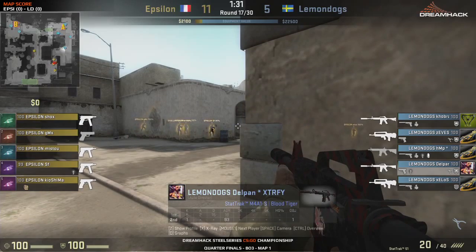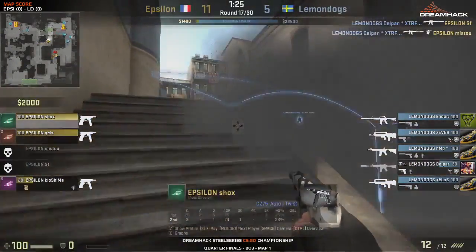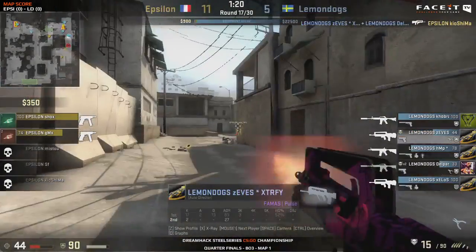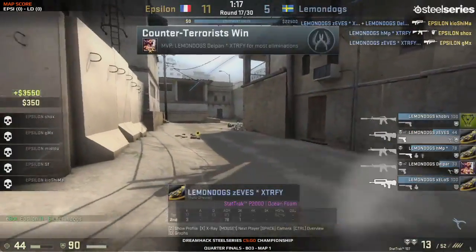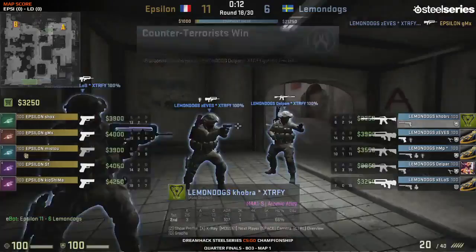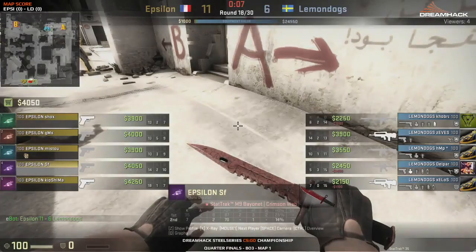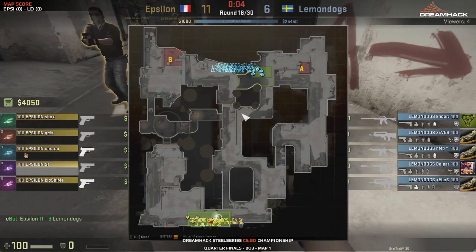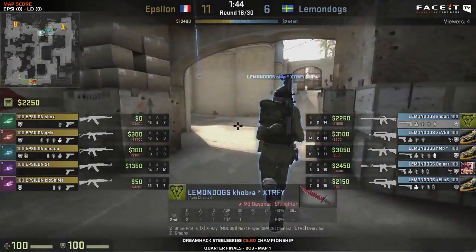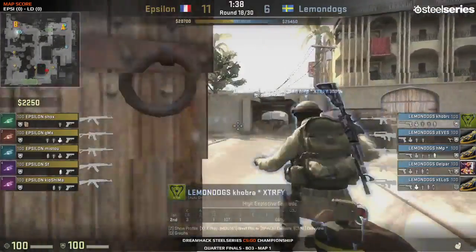Instead of five-versus-two on site, it was effectively four-versus-one because they forced a rotation. That split second enabled them to get into position. Cobra had to make shots from the door, which is much harder, but got two headshots straight away. That really saved the round for Lemon Dogs - a much needed round given how far behind they are. And just running into Delpan's spray - that feels good. That reminds me of the 1.6 days - just standing his position, crouching, not doing the ADAD movement, just controlling the spray perfectly.